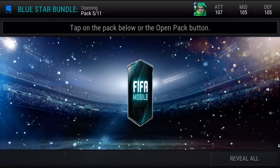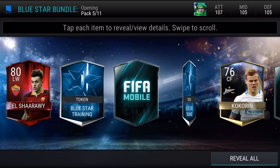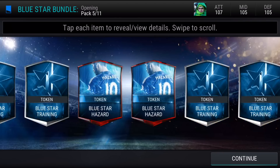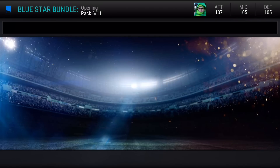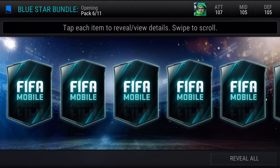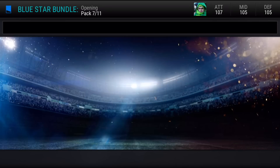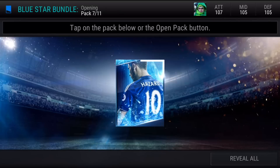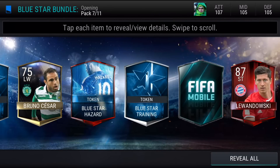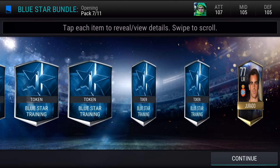Two bundles and two value packs - I could have waited another fortnight but the temptation was too strong. With me not opening any more bundles for Team of the Season, let's treat ourselves to the blue star bundle and get Hazard early, especially reaching Legendary One. Londoski 87 - that's a nice pull! I wish you were 80... that Londoski is the best pull so far.